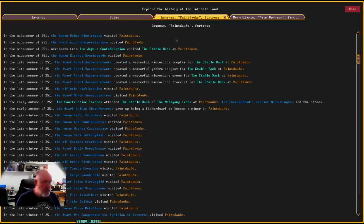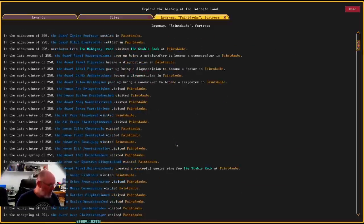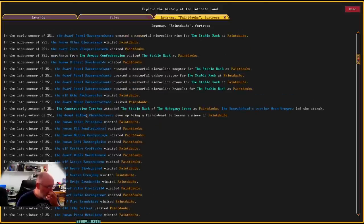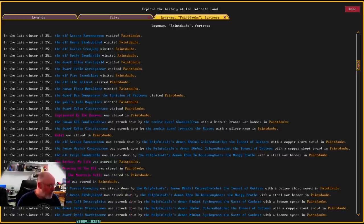Let's go back to Paint Daubs. In 251 a lot of stuff happens — all the unimportant underground attacks won't be mentioned. In autumn they come through, then we have all these different people visiting Paint Daubs. In late winter, 'Captivated by the Dwarves' — a habit was stored at Paint Daubs. These visitors were killed by the zombie dwarf Shade Saffron.